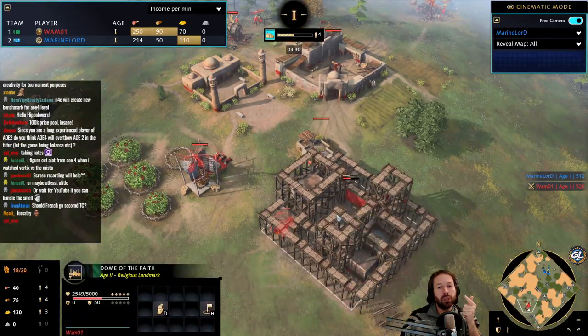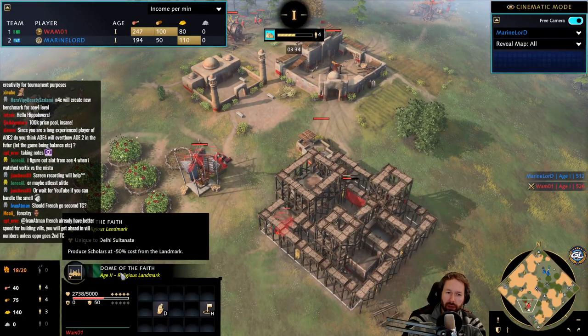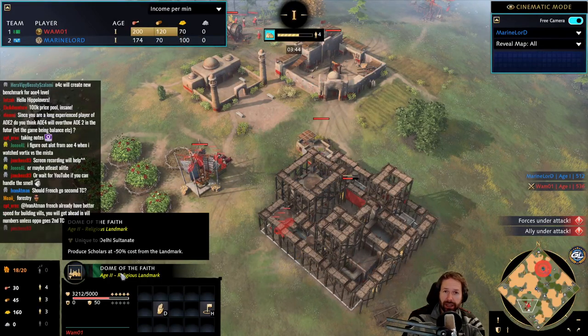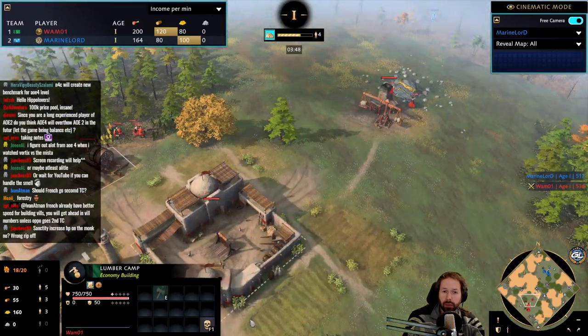So Delhi gets more gold income after researching that upgrade, plus the potential to win the game outright. We often see them go for lots of scholars and control that area. The Dome of Faith is one of the landmarks Delhi can go for — it gives a 50% reduction in cost for scholars, so you only have to pay 75 gold. Therefore we've seen people go for those quite a bit.